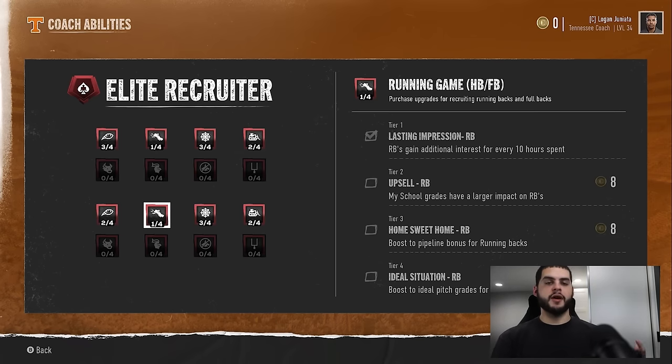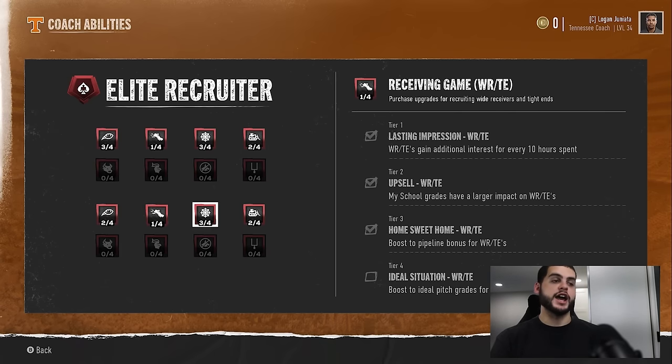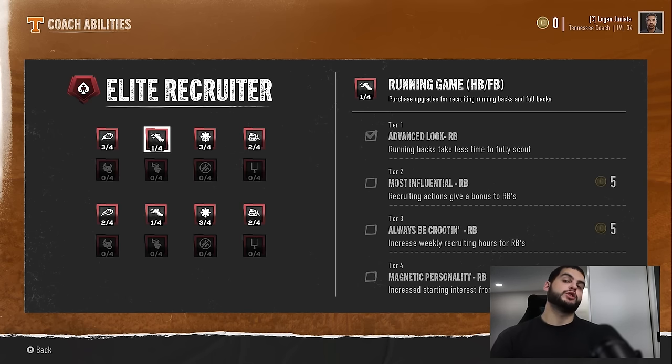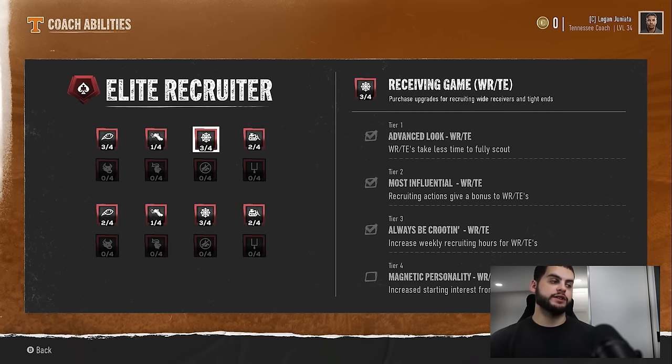You have a maximum of 50 points normally, so make sure you're either looking at recruiting classes first or — what I'd mostly recommend — allocating based on what you know you need. For me, I want the trenches: good defensive linemen, good offensive linemen, good corners, and good wide receivers. Quarterbacks you only need one and they last a few years, so I don't think you necessarily need to spend 30 points on just one position. D-linemen, cornerbacks, and wide receivers give you a really good foundation to build from.